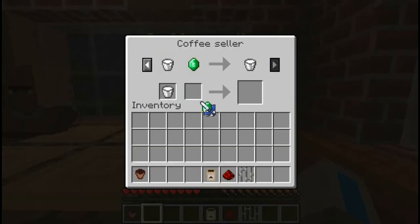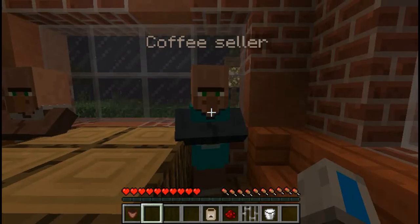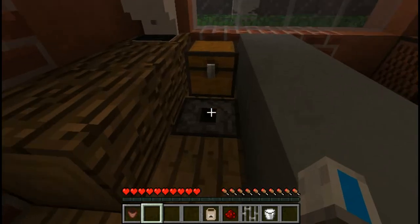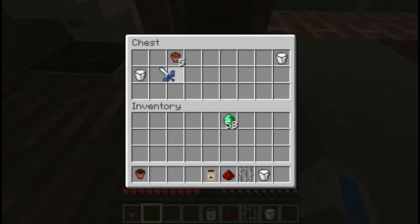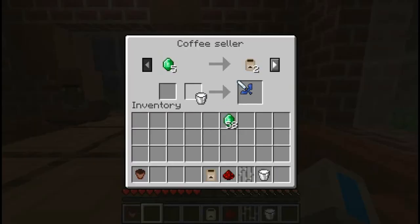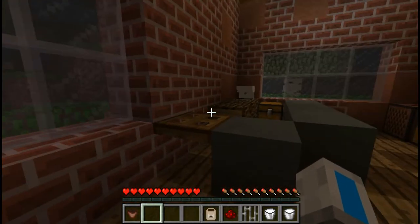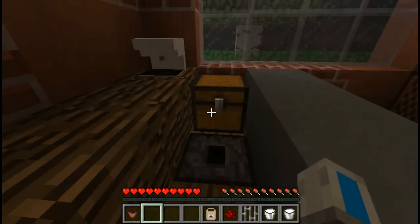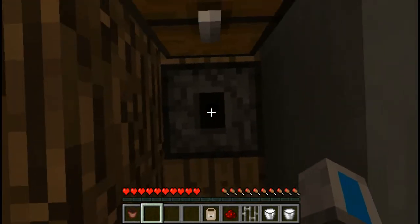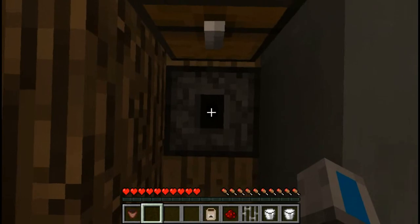And an emerald. He will give you coffee cream in return. Now, what you need to do is get another coffee cream, because we're gonna need that later. Let's trade it — some coffee cream. Nice! Also, to make the coffee maker, I forgot to tell you, you need to stand on top of a dropper and use that as a crafting table.